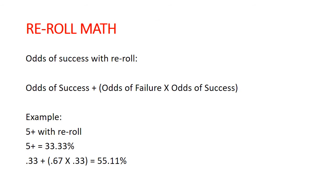Quick math on re-rolls — it's a pretty simple equation: odds of success plus odds of failure times odds of success. A very easy example is with a 5-plus roll on a d6. You have a 1 in 3 chance — 33% of success. You have a 66.7% chance of failure. So it's the 33% chance of success plus the 67% chance of failure times the 33% chance of success. Your odds of success on a 5-plus with a re-roll are 55%, compared to the 33% of a natural 5-plus.